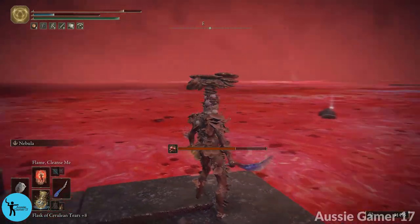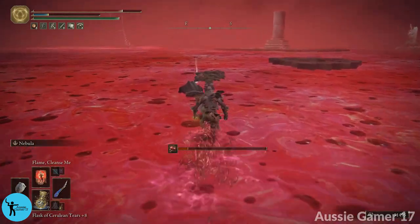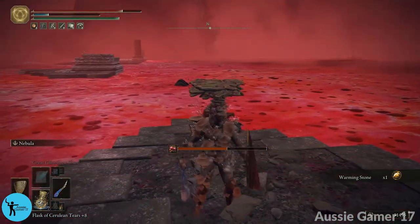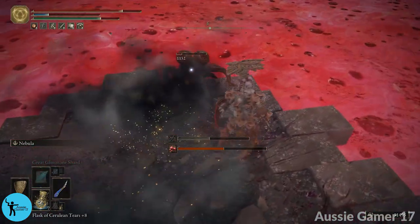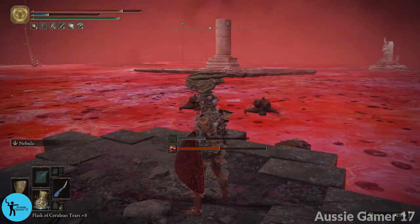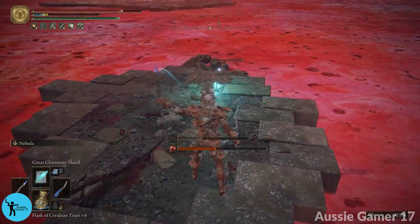Wait — we might have enough to level up too. Actually we will definitely level up. The uchi katana needs six smithing stone 5s, so I'm not going to use them on the morning star just yet. From here we fast travel straight back to the grand cloister — the new site of grace we just got — not the lake of rot shoreside.